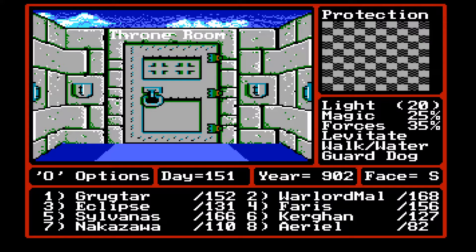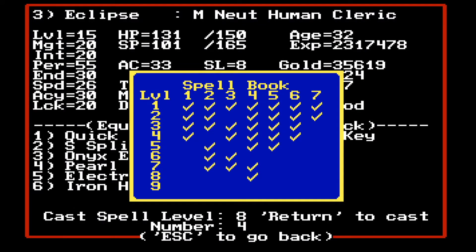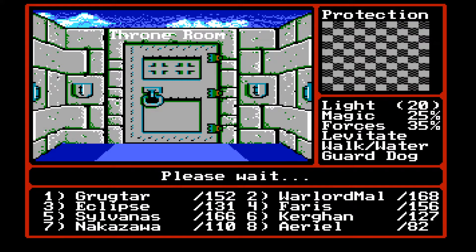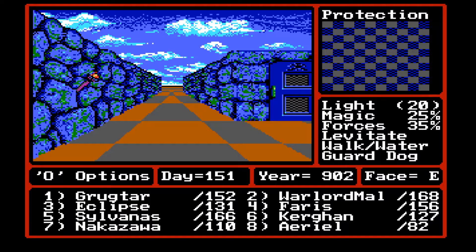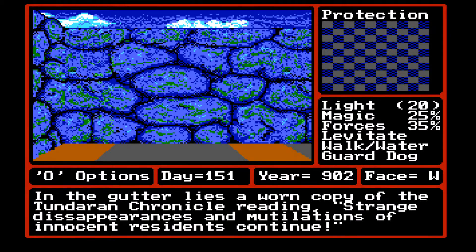Actually, I think what's better is we should go back to Tundara. I'm just going to use Town Portal and go back to Town 3, which is Tundara, and save here. We want to figure out what's going on with the murders.